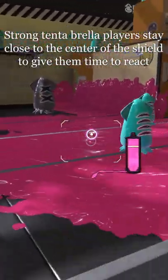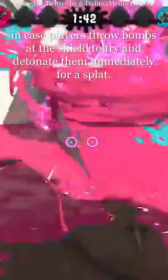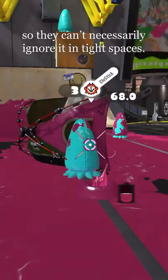Strong Tentabrella players stay close to the center of the shield to give them time to react in case people throw bombs at the shield to try and detonate them immediately off the shield for a splat. Once a Tentabrella is close enough, it can one-shot opponents, even without max damage, so they can't necessarily ignore it in tight spaces.